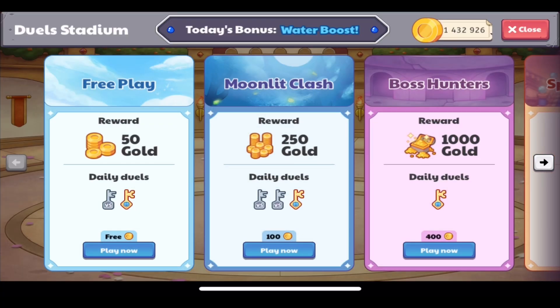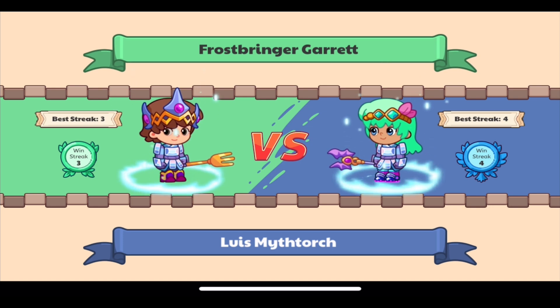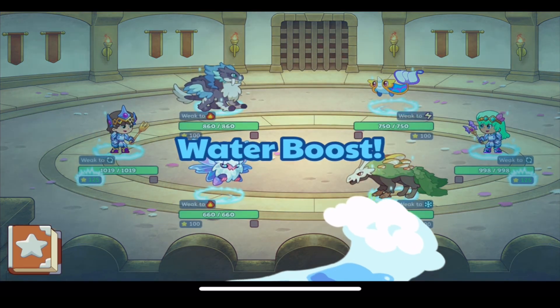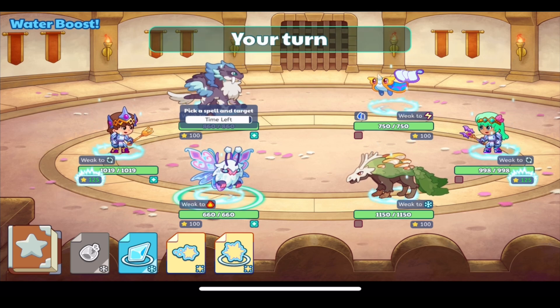Today when I'm recording it's water — I don't know what tomorrow's element will be, the day I upload. It'll be one of the other elements. Up here we have the rooms and today's bonus water boost. What this does is it gives extra damage to water spells, so if you have a water spell or a water pet with water spells, you can deal extra damage against other players in the dual stadium. I don't have it on any pets or water spells, but there's a really cool animation that shows the water boost, and it also says at the top that there's a water boost.